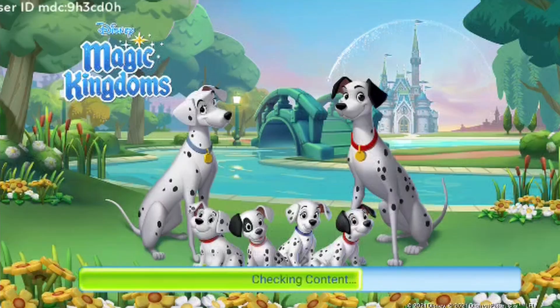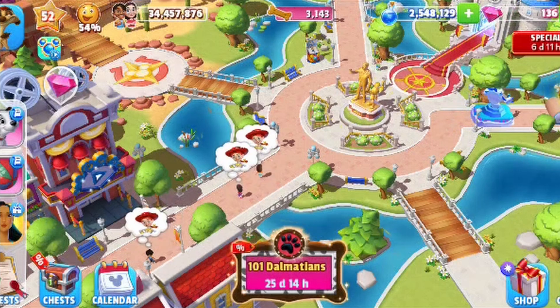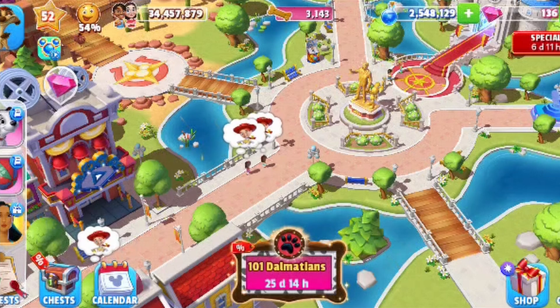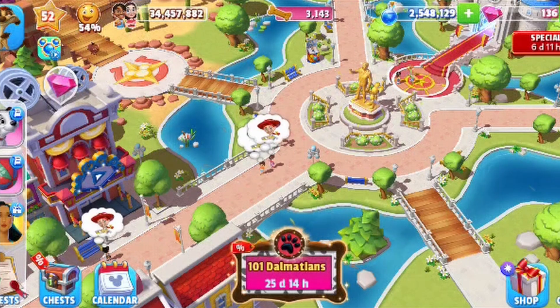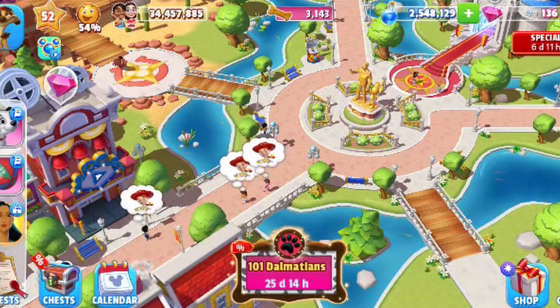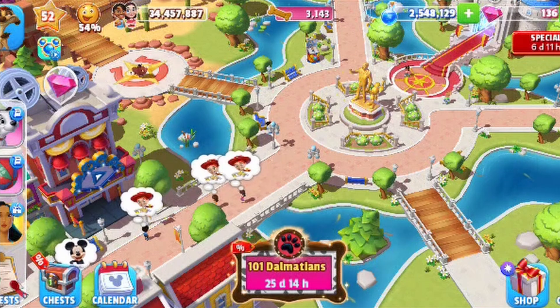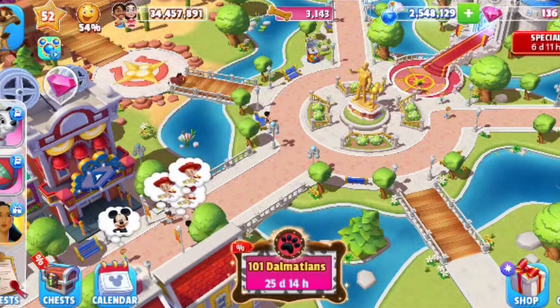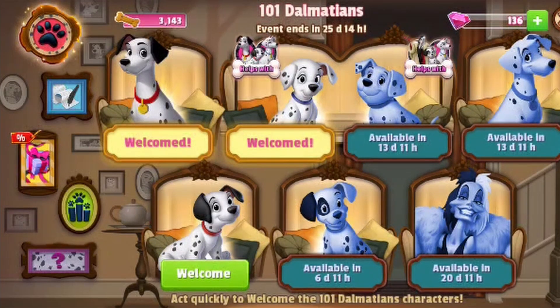Let's go see what my kingdom is looking like these days — I'll even show you I got Pongo. Welcome back to my kingdom everybody! Disney Magic Kingdoms has a new special with 101 Dalmatians. You'll see in the center bottom of the screen there's a little icon for the special going on right now, so I'm going to click that, and here we have the screen for the current 101 Dalmatians promotion.